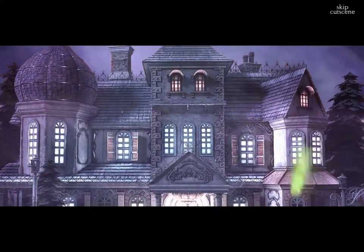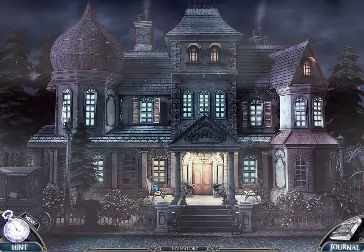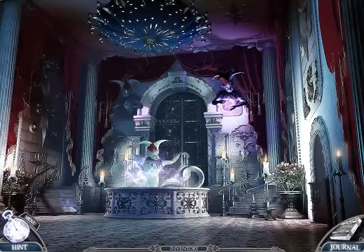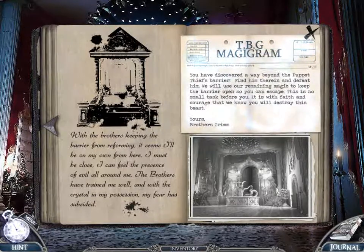There's a green crystal. Going in — I love how this place is designed. Magigram: 'You have discovered a way beyond the puppet thief's barrier. Find him therein. Defeat him. We will use our remaining magic to keep the barrier open so you can escape. This is no small task before you. It is with faith and courage that we know you will destroy this beast. Yours, brothers, Grim.' But the brothers are keeping the barrier from reforming. It seems I'll be on my own from here. I must be close — I can feel the presence of evil all around me. The brothers have trained me well, and with the crystal in my possession, my fear has subsided.